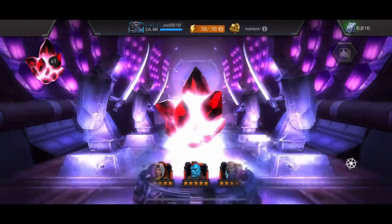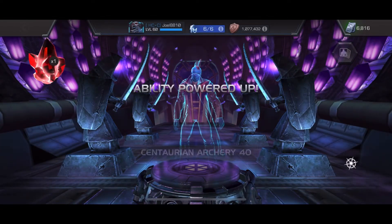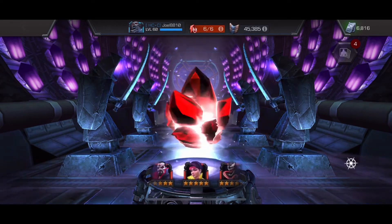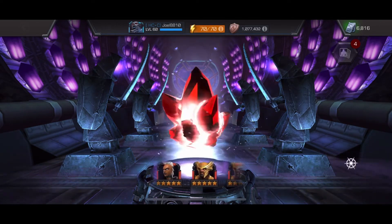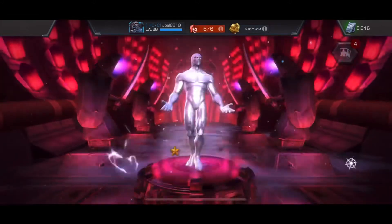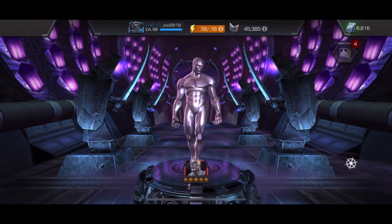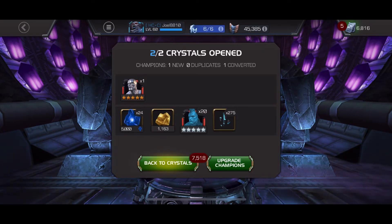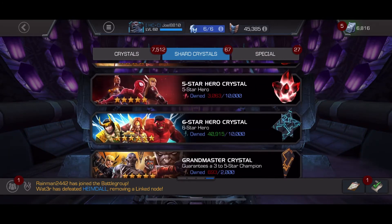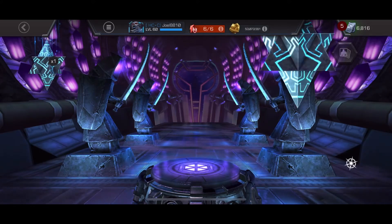First up we got a Yondu — not going to move the needle at all. Next up, a first-time Silver Surfer, the former prestige king of the five-stars. Not really meta, but nice to have him — even just as a five-star for synergies. I don't think I've got him as a six-star, so having a new champion is always nice.